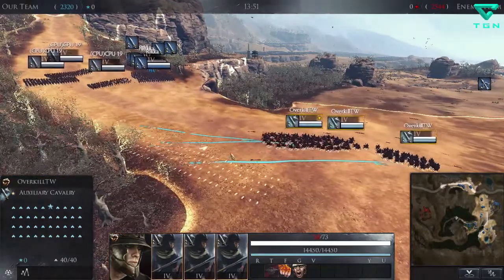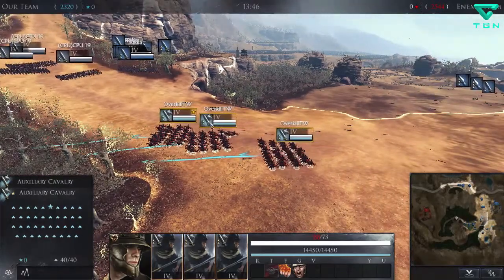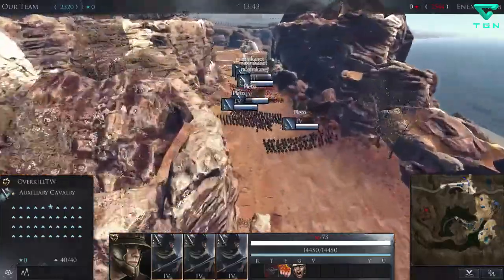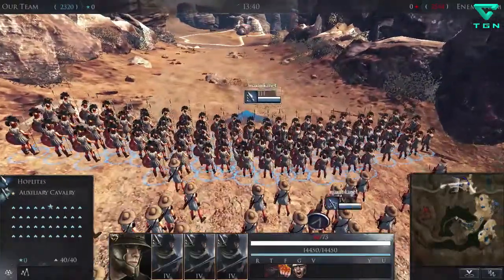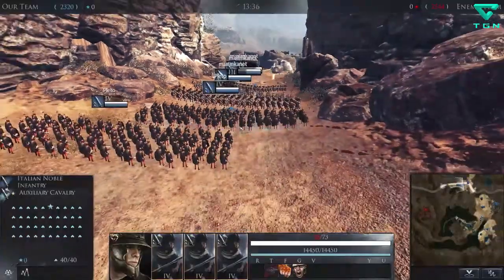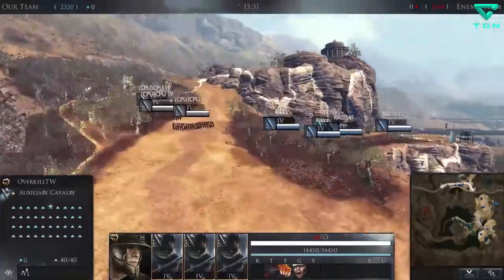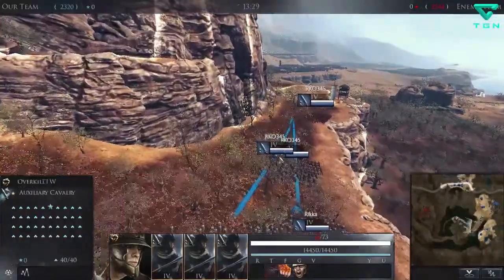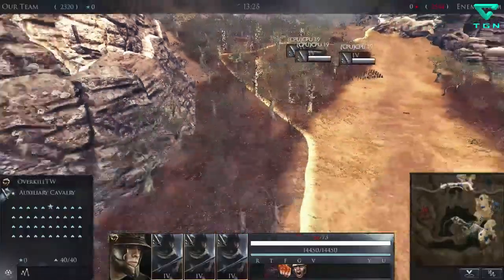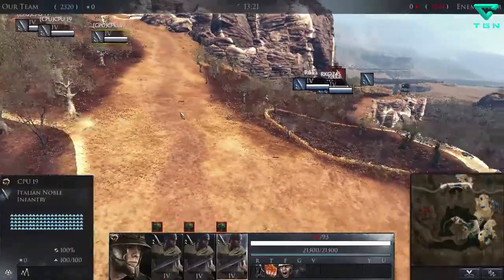We're starting off at a bit of a disadvantage. Look at these guys pushing into the middle of the Hot Gates already — these hoplites. It seems like we've got a pretty good hold on these cliffs, but up here may be a little vulnerable if they decide to push. All we have is the CPU going up there, so that could be a little rough.